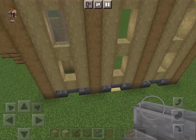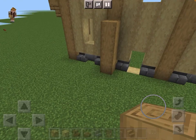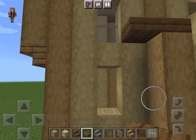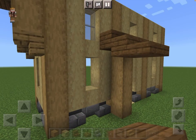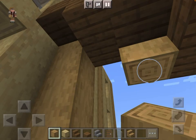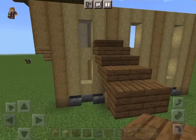Now, since you finished this wall, I want you to turn this spot into a door and build this up to right here, then drop it down five layers.